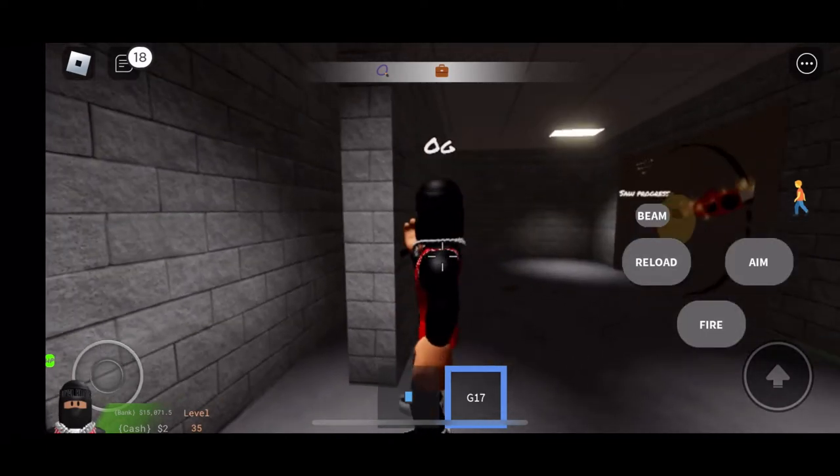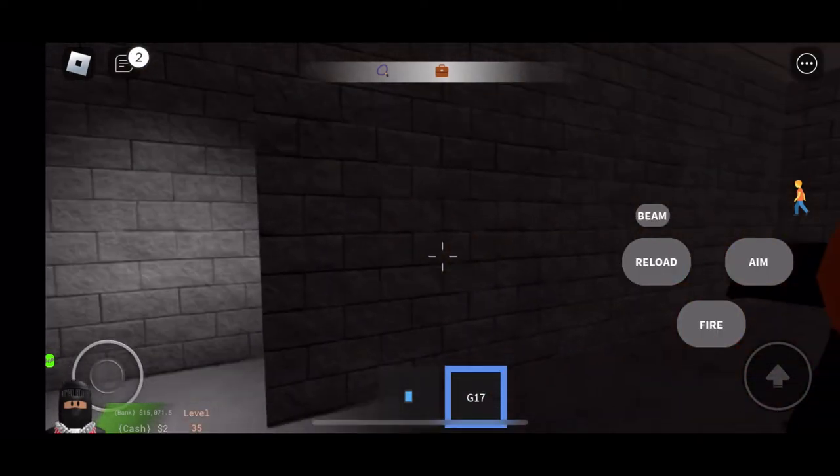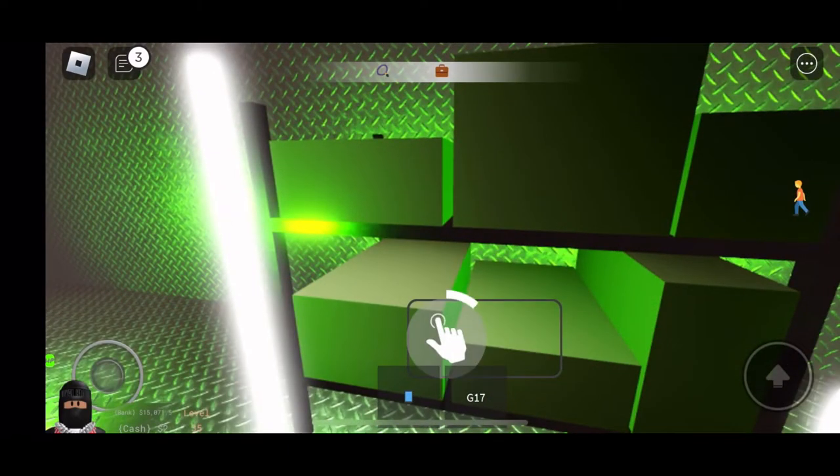The vault is open. You want to get in there and make sure to stand right beside the vault so you get more money. If you look in the corner, you can watch your pockets start to fill up.